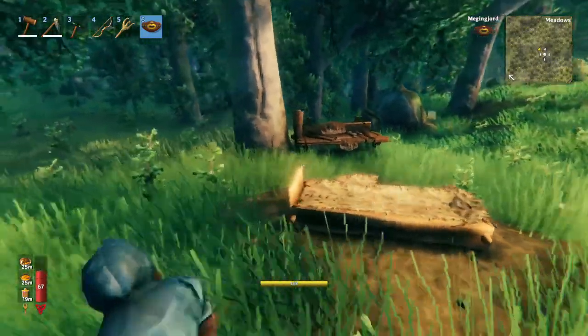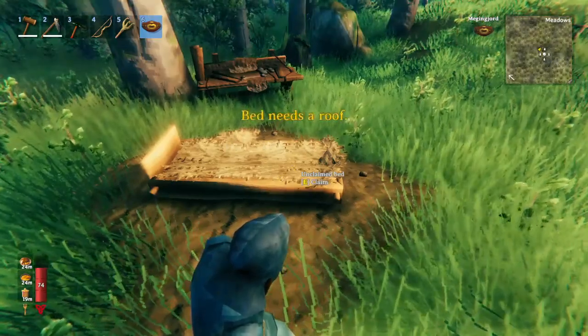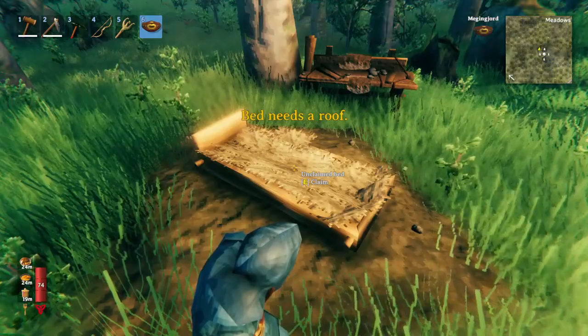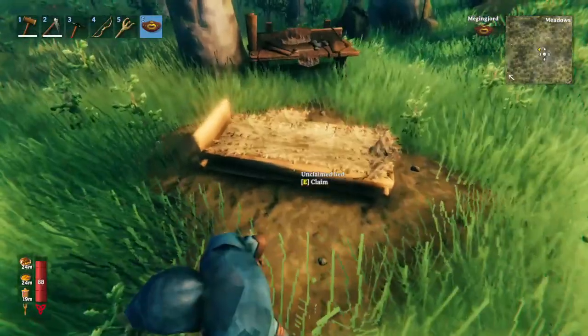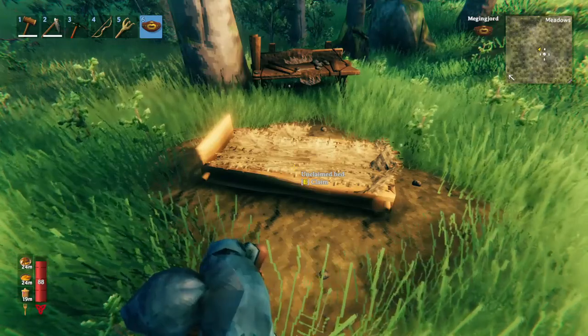Once you've placed the bed for the first time, it will be unclaimed. The moment you claim it, it will become a spawn spot. But in order to become a spawn spot, it needs to be in shelter, which means it needs to be underneath something. So a bed placed in an open clearing like this won't be usable as a spawn spot.